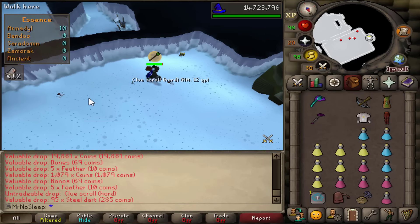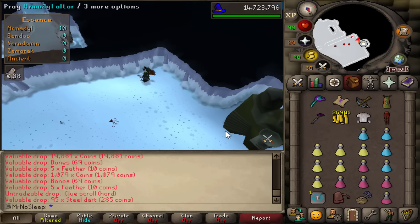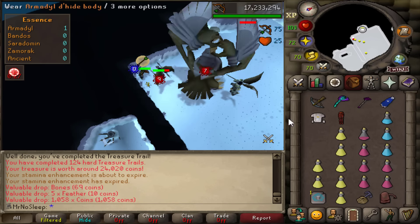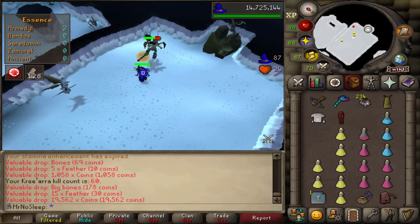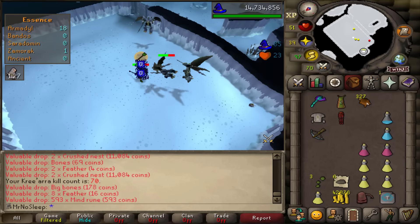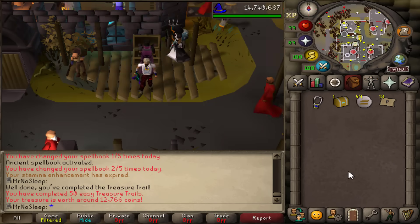Back at Armadyl, another hard clue scroll plus some coin drops - a pretty average 52k trip. From the hard clue we got 24k, so that was a fail all around. As for how I do Armadyl: I use chinchompas on the minions, which does a lot of damage to Kree'arra. After the kill I always stack two minions and blood barrage to get all my HP back.